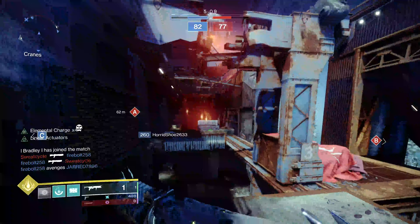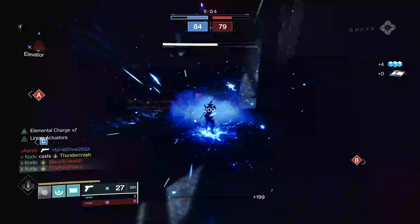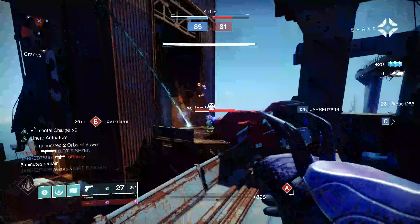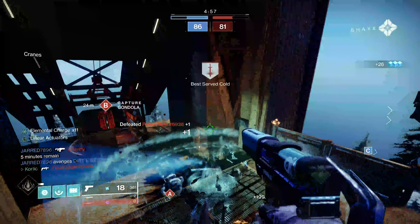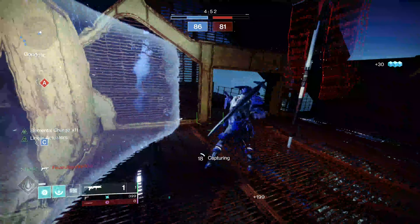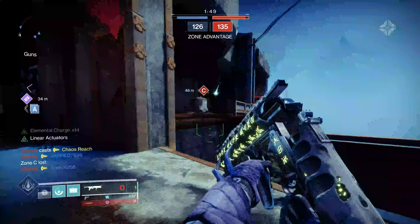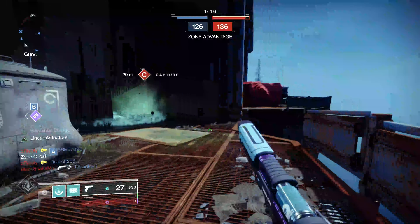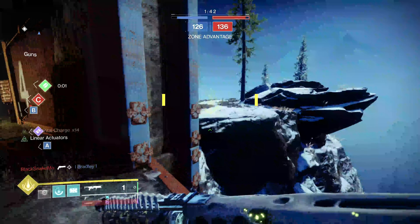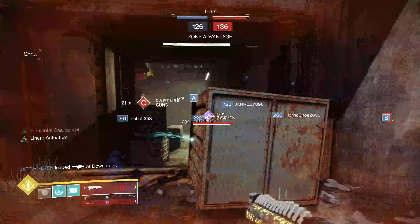Decided to pop an absolutely skilled super here — Thundercrash. About to take a couple enemies out. Sidearm kills — bam, bam. Followed up with some Wither Horde shots. Nothing too crazy. Really, almost anything you can pair this with in PvP — great versatility, feels fantastic. Highly recommend you try it. And even if you have one, again, keep it in your vault. You never know when Bungie's going to switch around the meta and you're going to wish you had one. I've done that time and time again and been thankful I've had something in the vault to use as kind of backup.